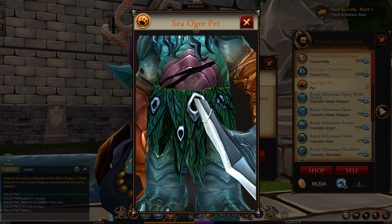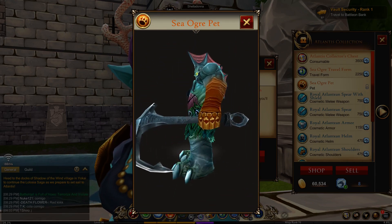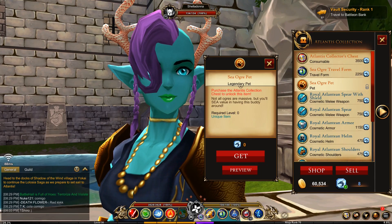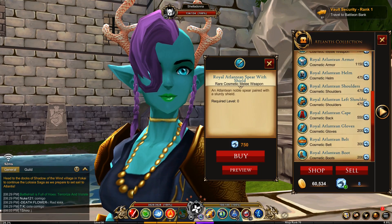Same thing with the pet. When you click on it you assume it's going to be big, but in reality it's going to be super, super small — like a mogul. That's not it.